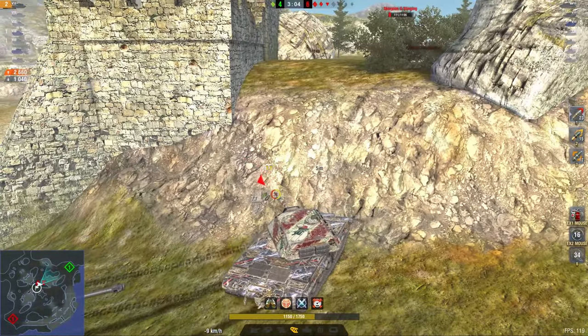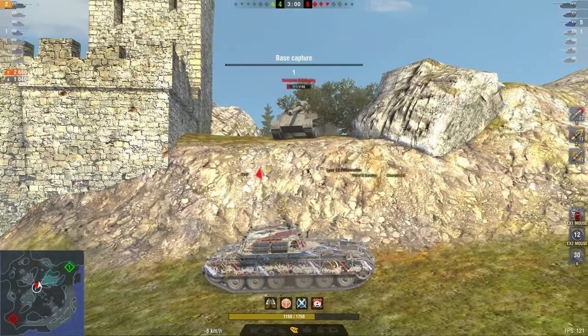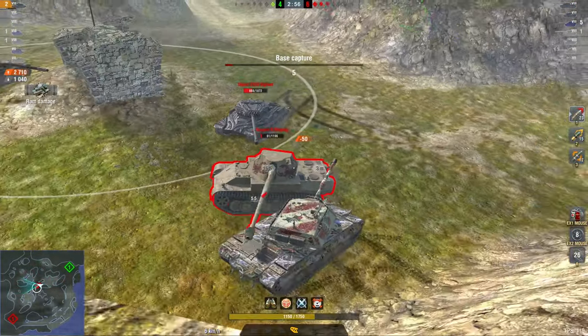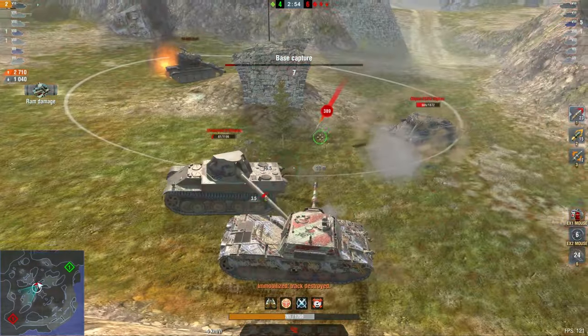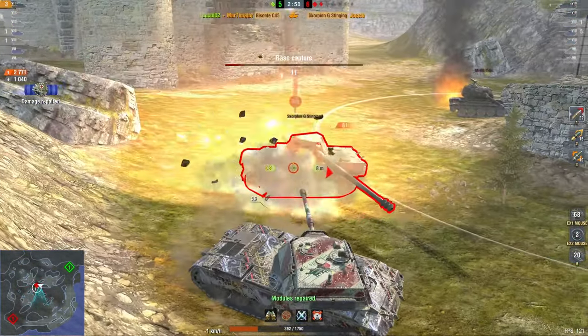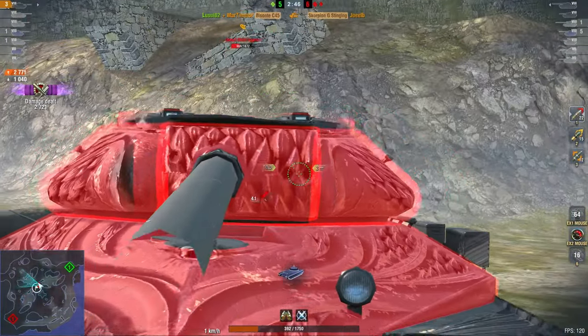The Scorpion G is probably going to jump down. He is the number one priority here, basically, to take out first, because he has the higher DPM and fewer hit points. So taking him out is very important. Again, I have to wait for this shell to come in. The objective tank is in the perfect position to actually simply take me out, and he low rolls with his alpha damage. He didn't make it. 24 hit points remaining.